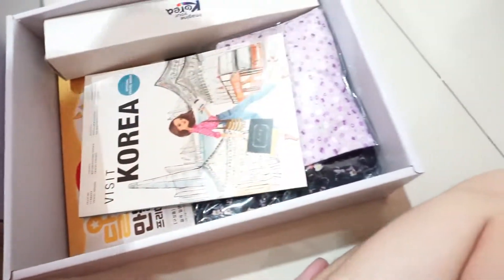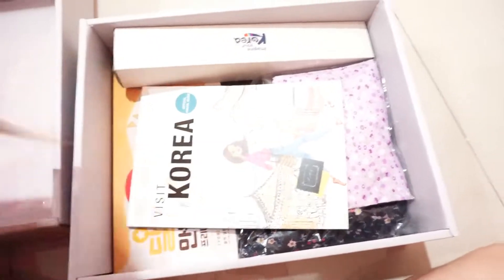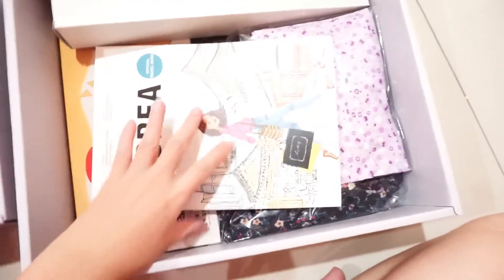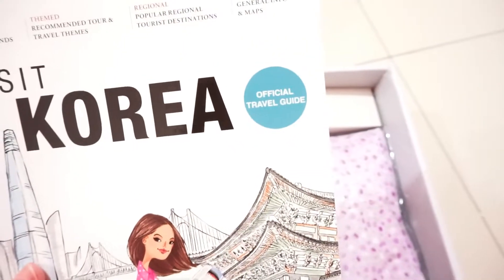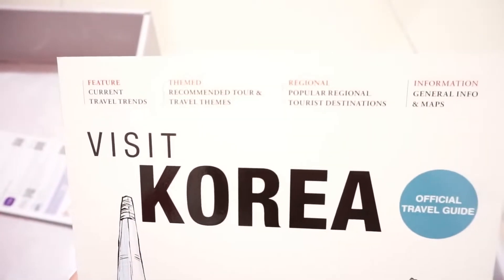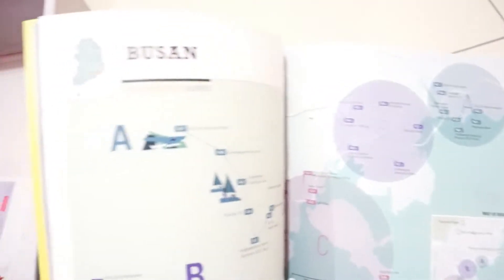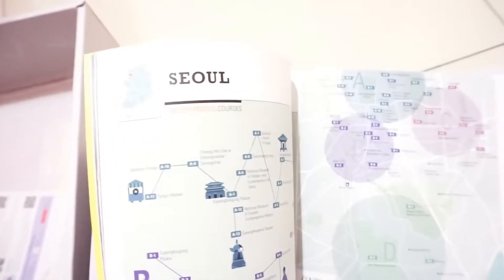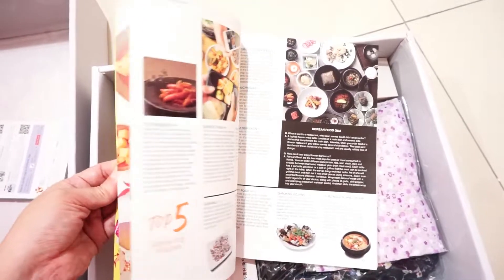Very, very useful map — tourist map. Hopefully I'll get to visit Korea one day. This is a very, very useful book: Visit Korea — the official travel guide. They have recommended tour and travel themes, regional information, general reports, and maps. Basically all of it covers Jeju, Busan, Incheon, Seoul — very, very useful. And also food.